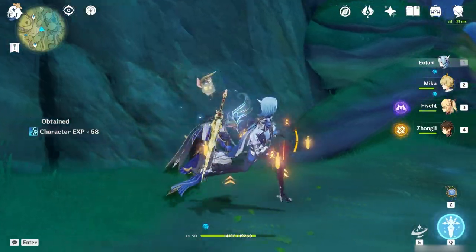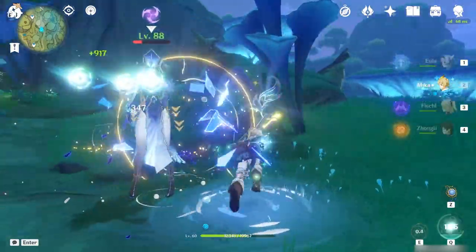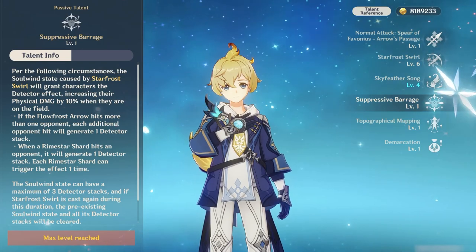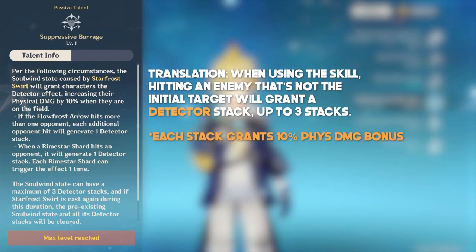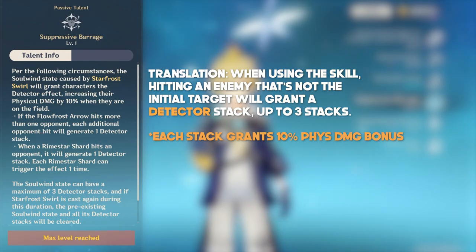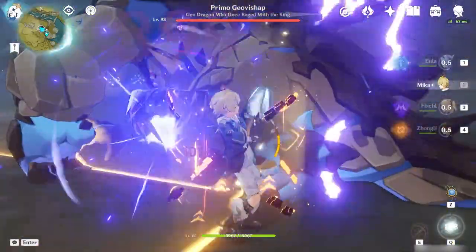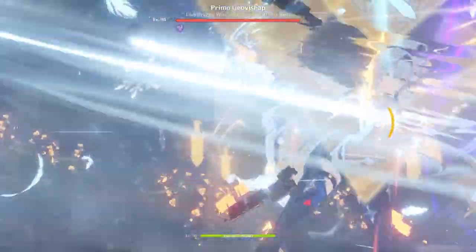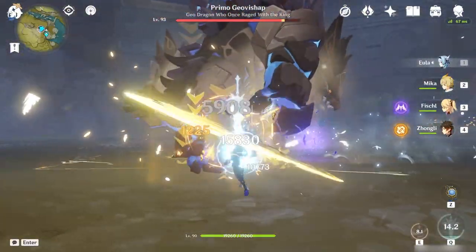The circle itself will last 15 seconds, but just keep in mind that the healing on cast is team-wide, but the heal you get from attacking only heals the active character. Via Mika's two passive talents, you also gain a physical damage bonus depending on the circumstances. If you hit any enemy in addition to the initial target while you have Mika's attack speed buff, you will gain what is known as a detector stack that deals 10% additional physical damage per target hit that is not the initial target, so you will have to hit two or more enemies to gain any stacks at all. You can have a maximum of 3 stacks, but it is increased to 4 with the Ascension 4 passive. So if you don't have the A4 passive, hitting a single target with the skill will not give you any physical damage bonus at all.